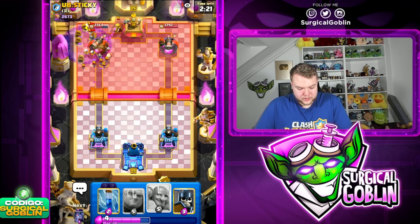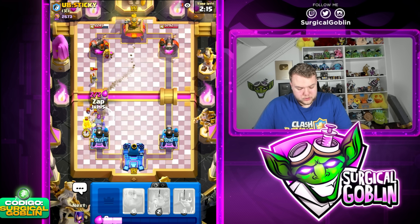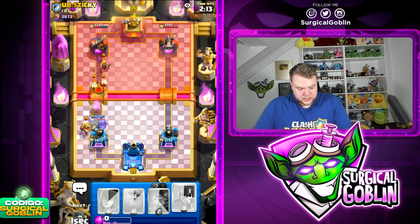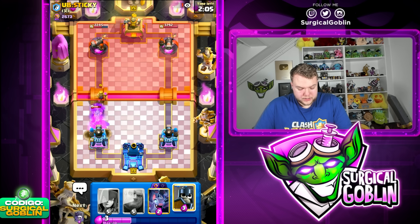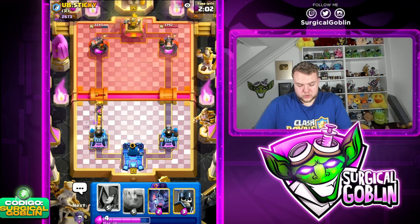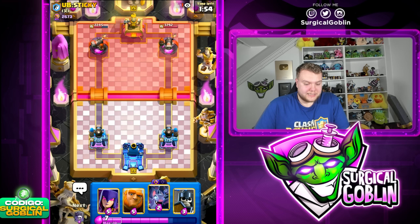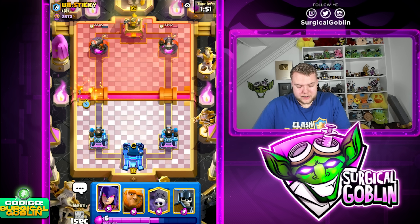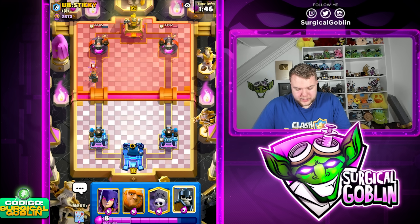We have double spells available in case he has mother witch — and he does have mother witch. Not the best arrows placement, but with bowler and a good zap on the bets we should be able to defend nicely. Unfortunately the wall breakers both connect and the mother witch is outside of range, so I take a shot from her. This is a pretty rough matchup — he has poison, royal delivery, mother witch, a lot of spammy cards — and we're also running cannoneer. Still winnable though.